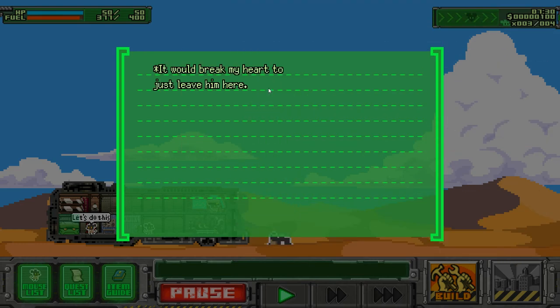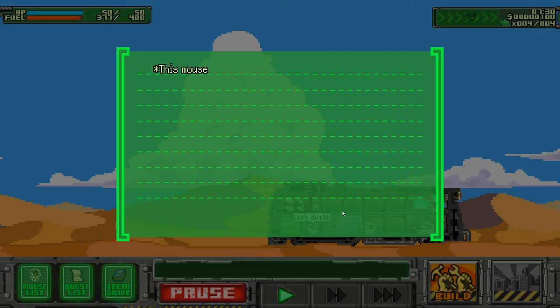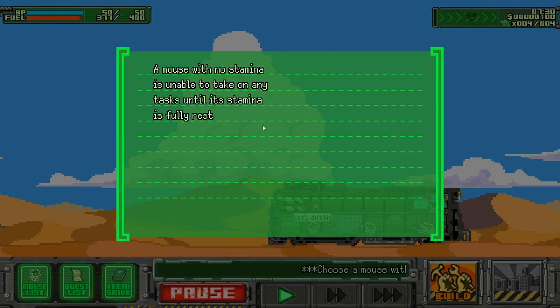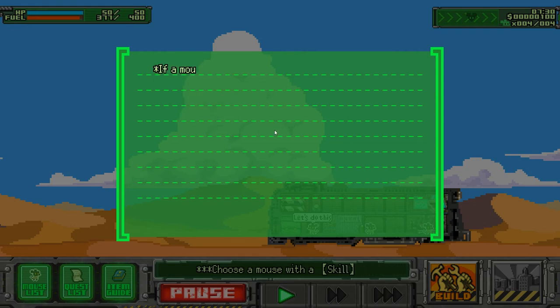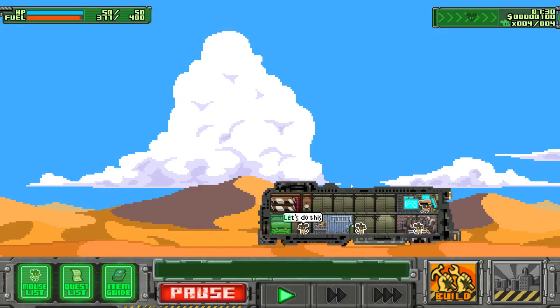'You saved me.' It would break my heart to just leave him here — let's take him on crew. I don't know if this is actually a good or bad thing. Mouse with no stamina is unable to take any task until stamina is fully restored. The stamina will not recover until rested in the sleeping quarters.